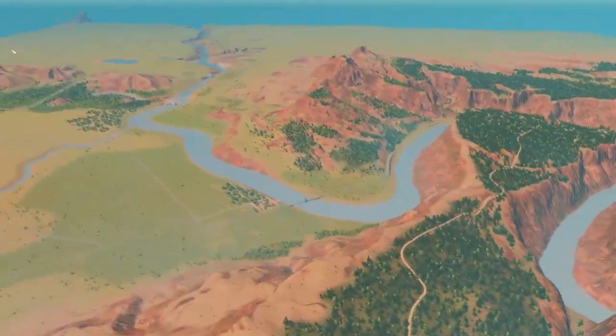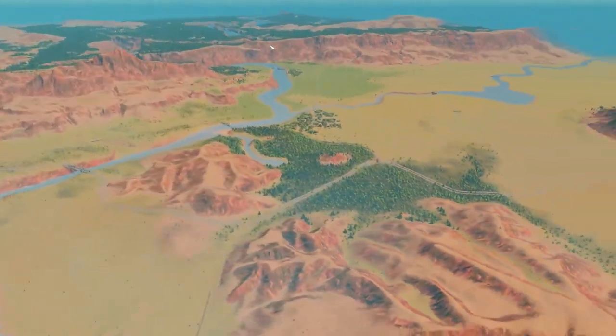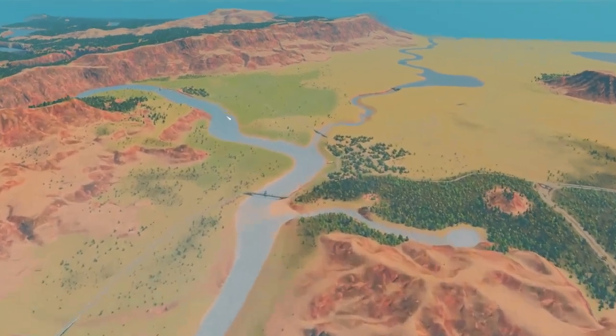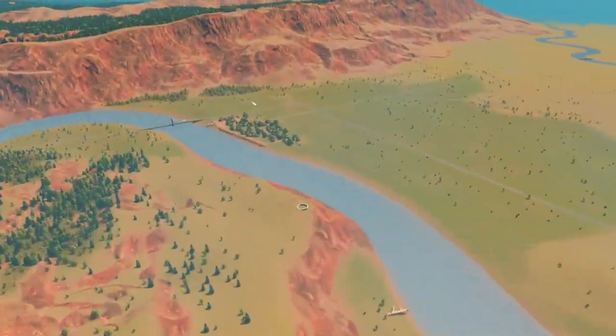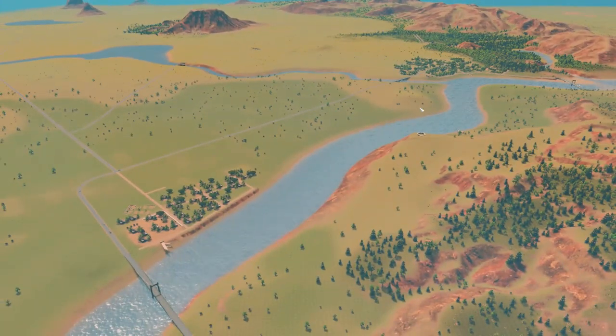This map is called Angel's Cliffs — I don't remember who made it, honestly. I think it's a really neat map with a lot of potential. It has a very southwestern feel. We're going to get into the history I made up for it.